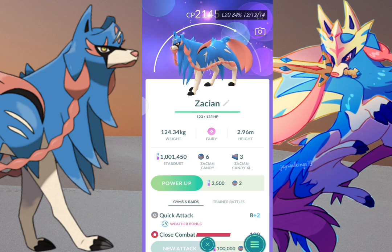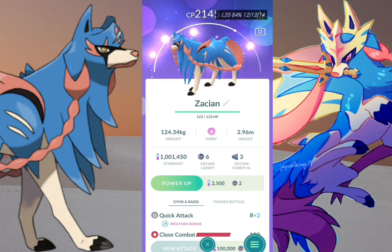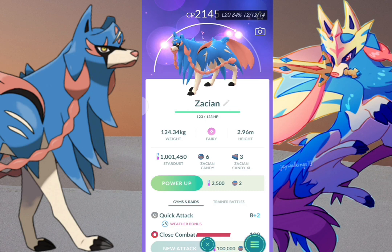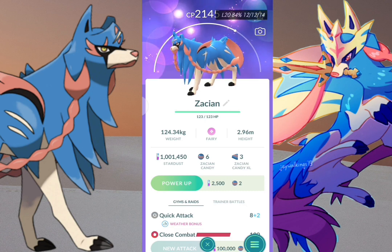Now back to the topic — let's talk about Zacian's moveset. Zacian doesn't know Charm, which would likely be very powerful. But it still has great moves: Snarl, Wild Charge, Close Combat, and the best one, Play Rough.